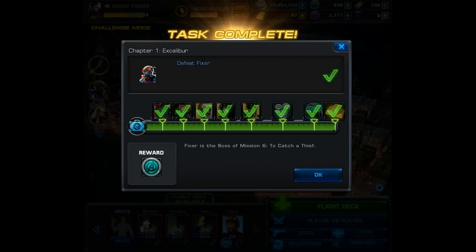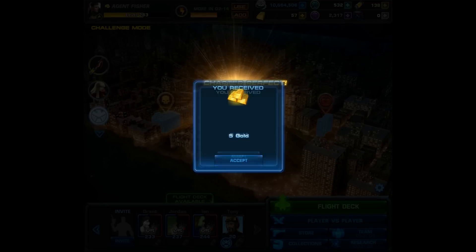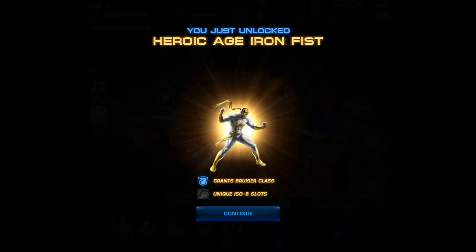Once you complete all of these tasks, you're given 10 gold. You also get that command point. Then we click OK and you'll see the number of rewards that come up. It says chapter perfect and since we completed everything we're going to get 10 command points, then 5 more gold, and finally we're going to unlock the Heroic Age costume for Iron Fist, and it says grants Bruiser class.